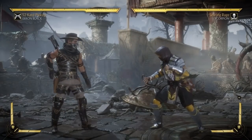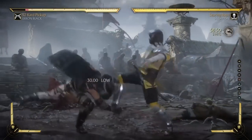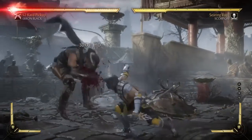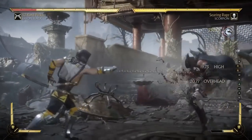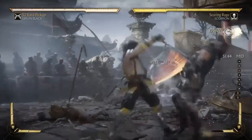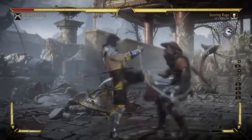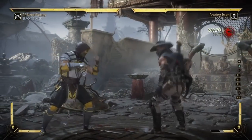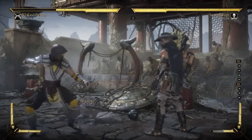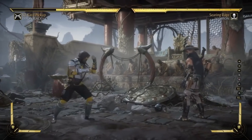Scorpion also has a very good 50/50 game. He has a safe overhead and for the most part a safe low. He gets really good damage out of it — just do that right there, get the knockdown, keep going in, and side-switch with his combos. These are not optimized, just to show you what he can get. Really nice damage, good mids, mix-ups — what could you ask for in a character? He's a perfect character to play if you just want a nice simple character that does what he wants.